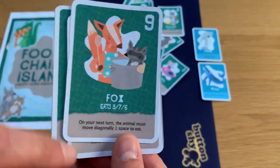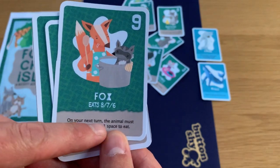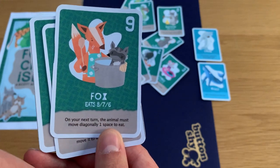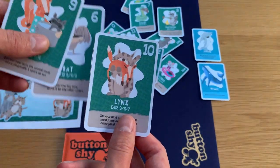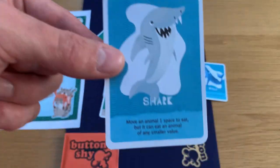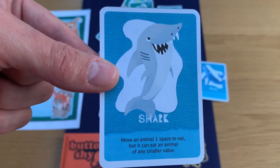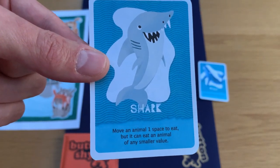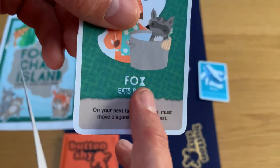It's a lot easier to do than to say. The fox, when it eats an 8, 7, or 6, on your next turn the animal must move diagonally one space to eat. Usually you just eat the card to the left, right, top, or bottom of the card that's there.